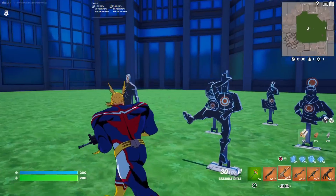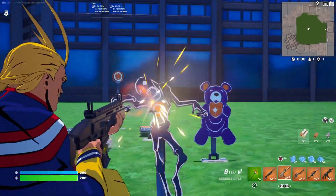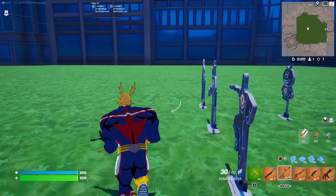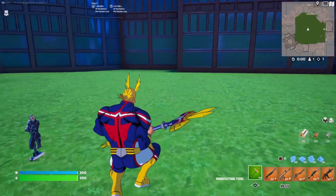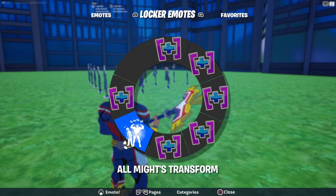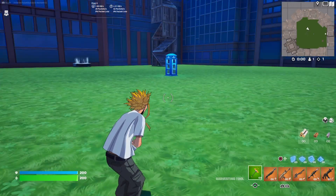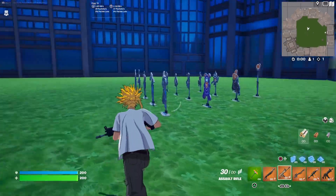Here's what the skin looks like without the backbling on — I think most people will probably run it like this since the backbling doesn't really add much. Here is the built-in emote, the All Might's Transform, which switches you to the other skin style. And there you go — now you're this other dude. I have no idea who this guy is, but that's how the transform works.